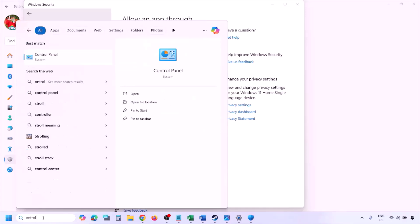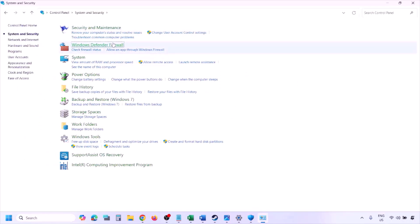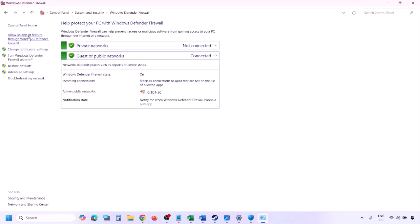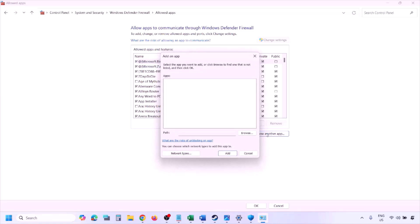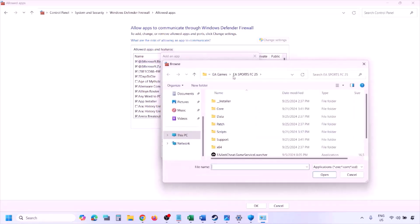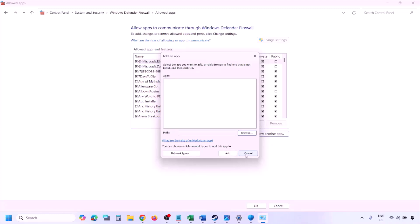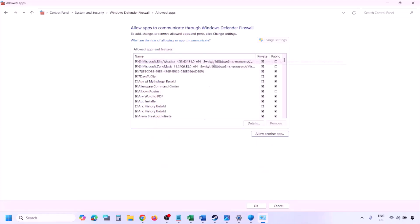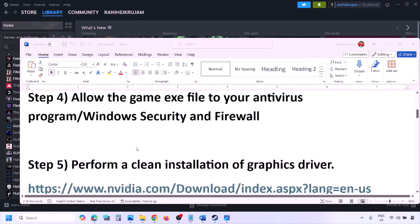You can do the same thing in Firewall. Type 'control panel' in the Windows search box, go to System and Security, Windows Defender Firewall, click 'Allow an app or feature through Windows Defender Firewall,' click Change Settings, then Allow Another App, click Browse, navigate to the game installation folder, select the game exe file, click Open, then click Add. Once the game is added to the firewall, click OK and launch the game.